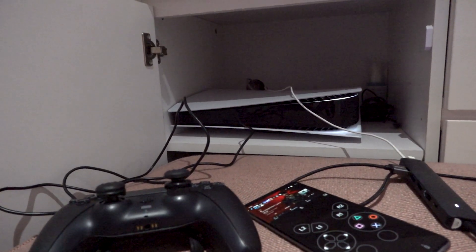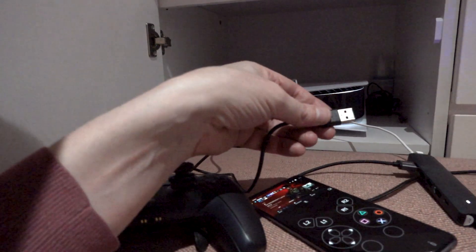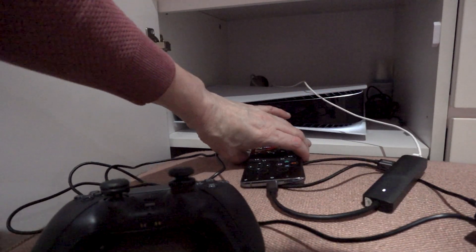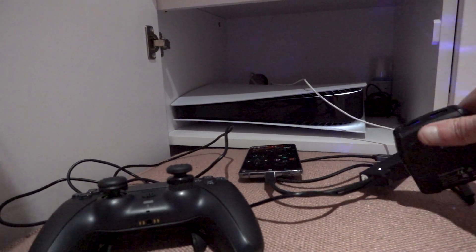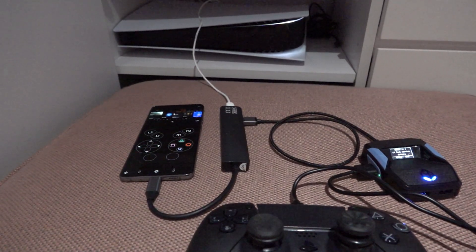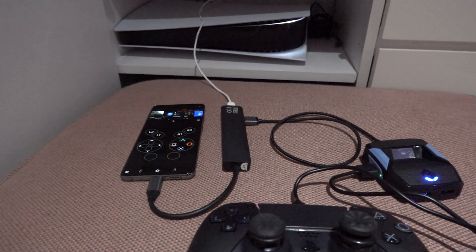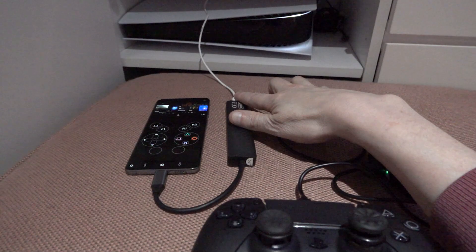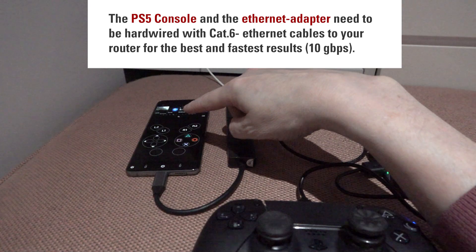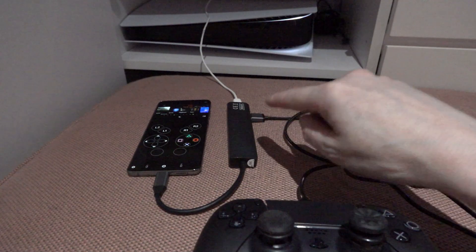Next up, I'm gonna unplug this cable and plug it into my Cronus Zen, then tap the little blue button once. This is how it's all connected: the ethernet to USB-C connector is hardwired via cable to my router, the phone has Remote Play, and the Zen is acting as a controller via this device.